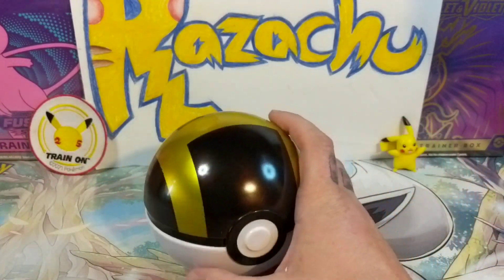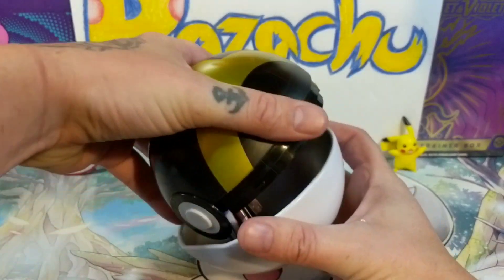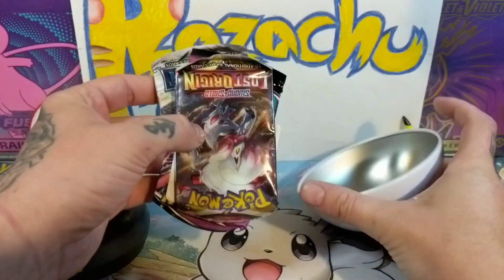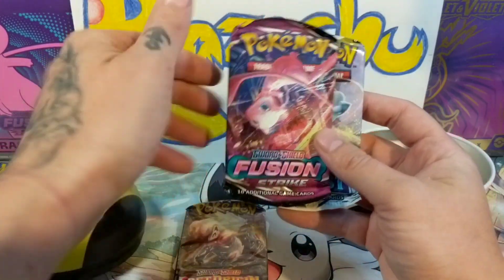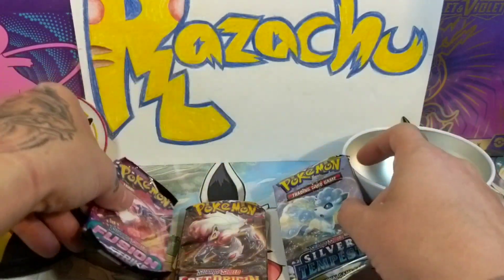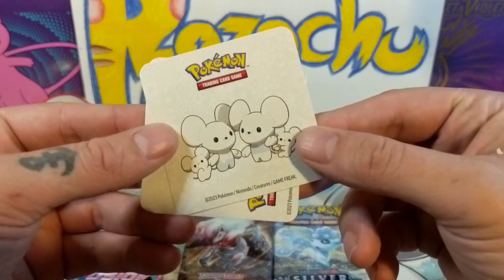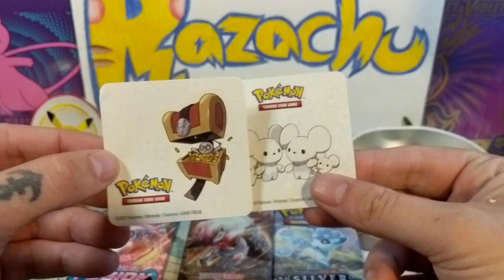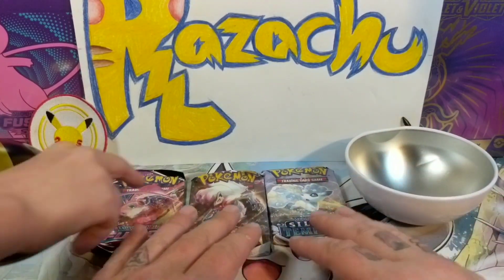There we go. So let's see here - D23. We got the Pokéball tin, I believe it's three packs. Let's flip it around - boom. So we got yeah, we got a Lost Origin, Fusion Strike, and a Silver Tempest. Not bad, we could get some hits out of all these. And there's some little stickers here too - new little stickers, not bad.